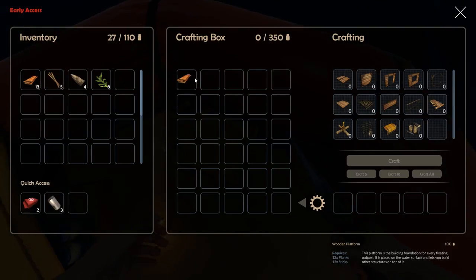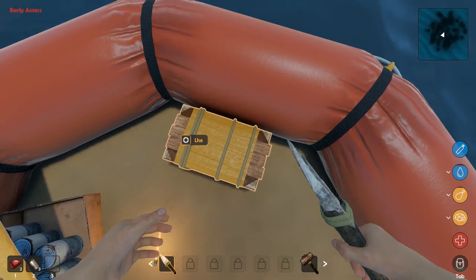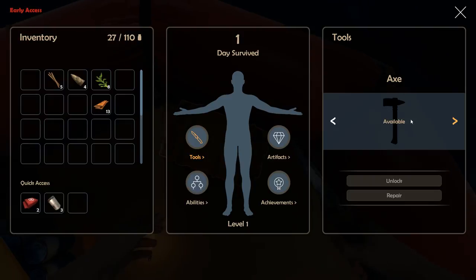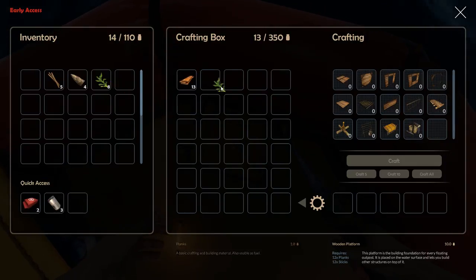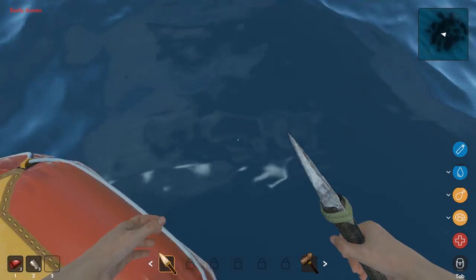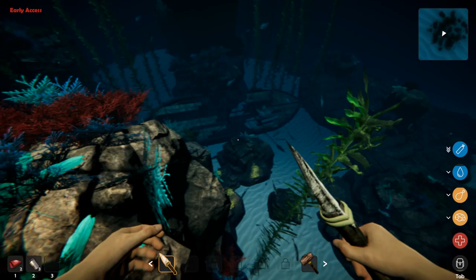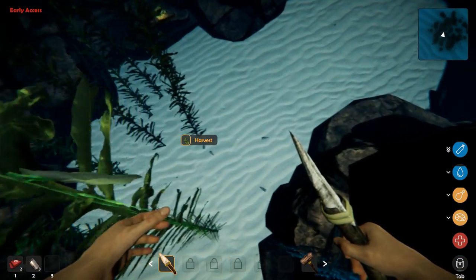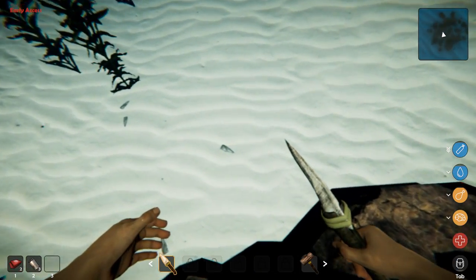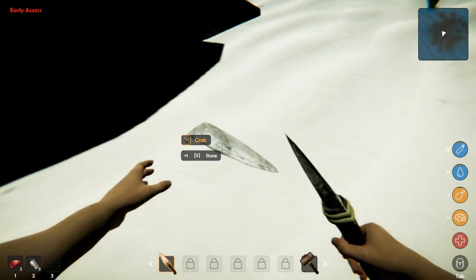Let's go back down. There's that boat — you can harvest the planks from it. And if you have a knife you can get sticks from them. So the hatchet is for planks and the knife is for sticks. There's some stone right there too. I still don't know what that bright stuff is over there — obviously it's for something because you can grab it and take it with you.